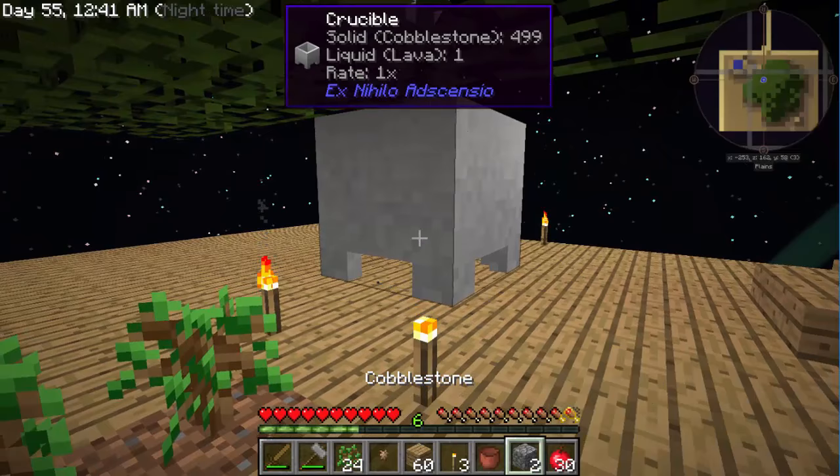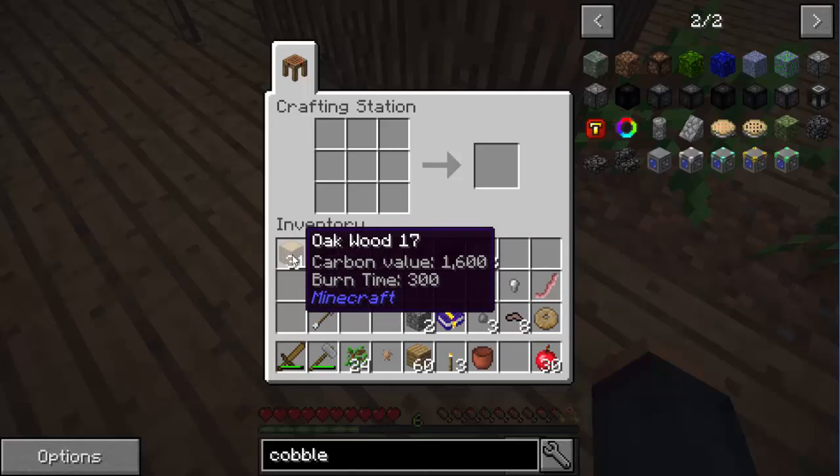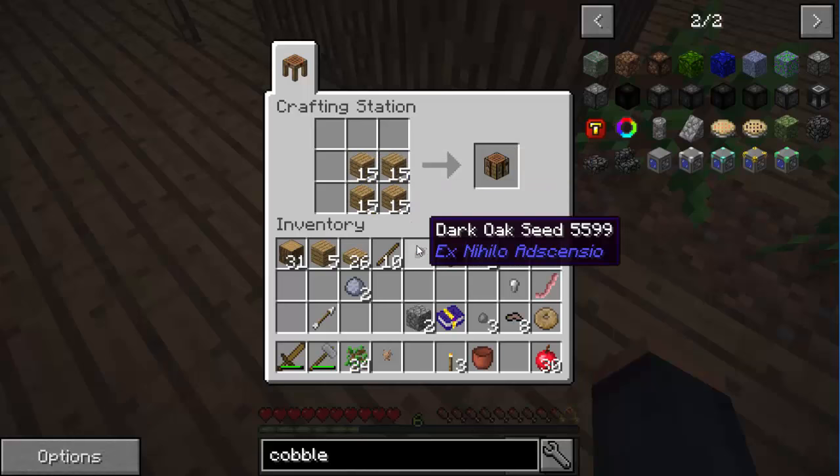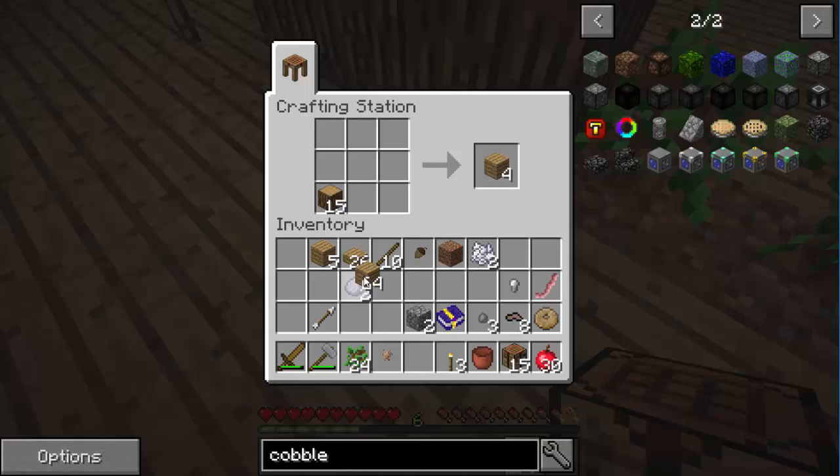And while that's going, let's go ahead and build a place that we can automate the cobblestone. And I believe I'm going to need — I think it's a side of 20 crafting tables. So there's 15. 25 more. Let's do this.